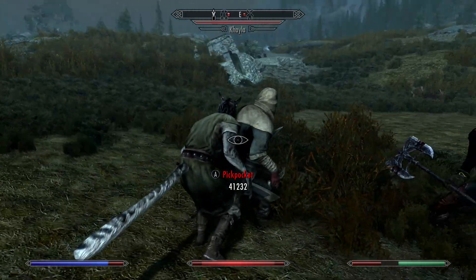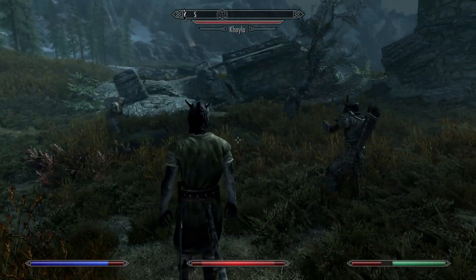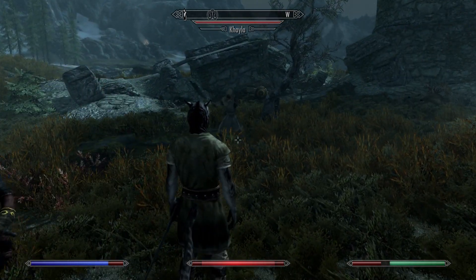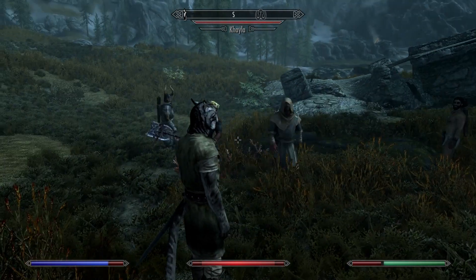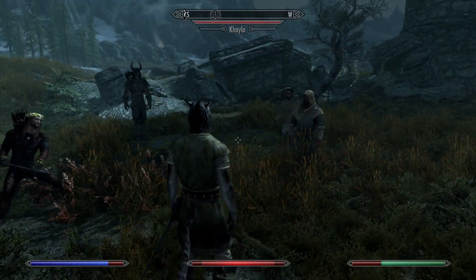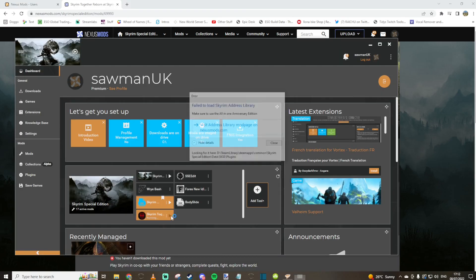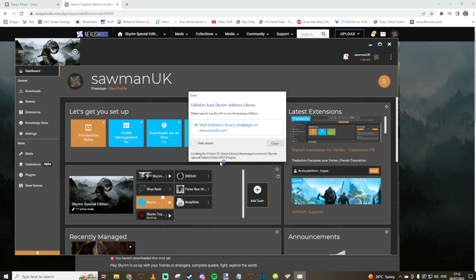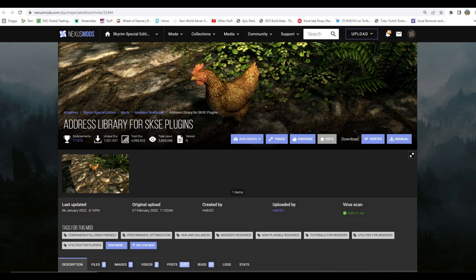Please remember this is still in the early stages so it should only get better as time goes on — don't be surprised if you get the odd weird glitch or maybe even the game crashing. If when launching you get a message saying 'failed to load Skyrim address library', it means you need to install an additional mod on top of what you already have. That mod is the Address Library for SKSE plugin. You should be able to find this on Nexus Mods — in fact the error message actually links you directly to this mod.